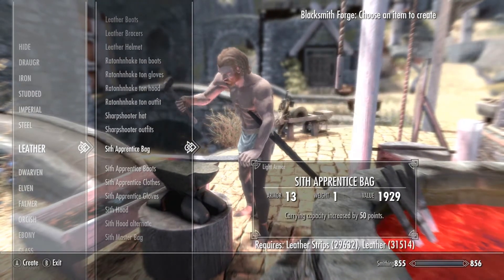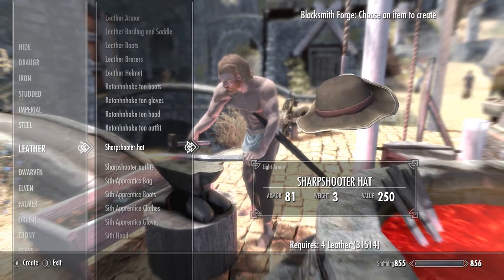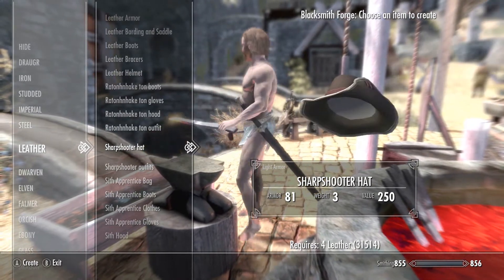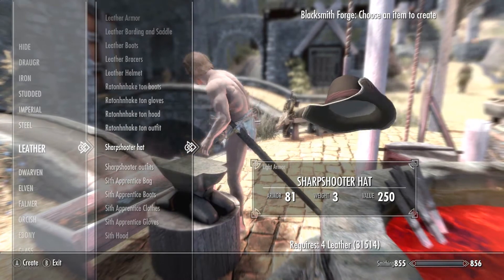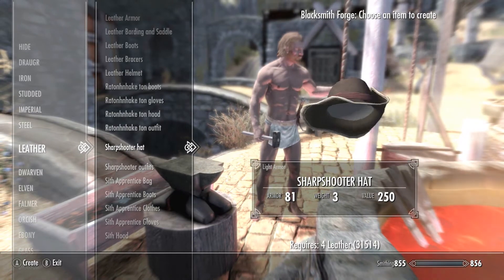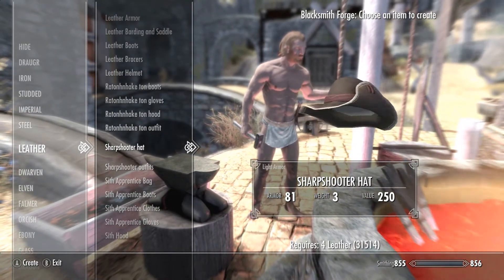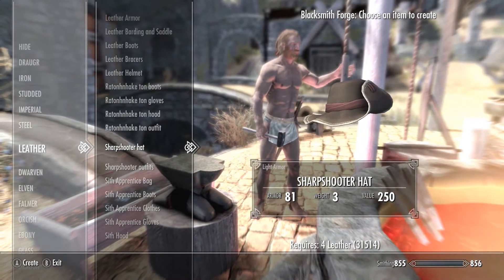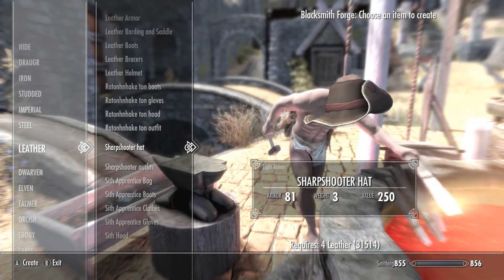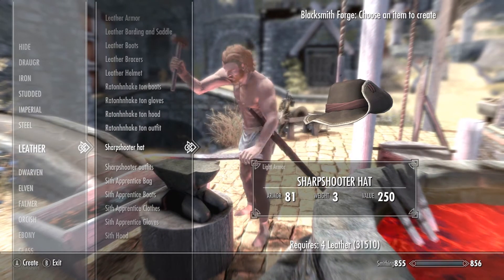So the Sharpshooter's helmet — it's going to be a leather-based suit. Pretty much the primary requirement is made off of leather, which is pretty damn cool. The Sharpshooter's hat looks pretty damn cool. I love the little flick on the side there. It's going to be an armour value rating of 81 and a weight of three, which is freaking nothing — absolutely great. So we're going to grab one of those.